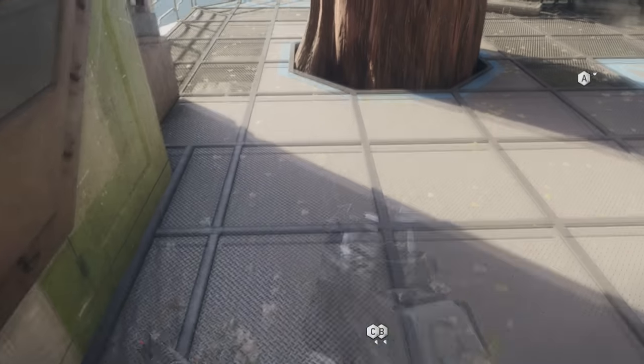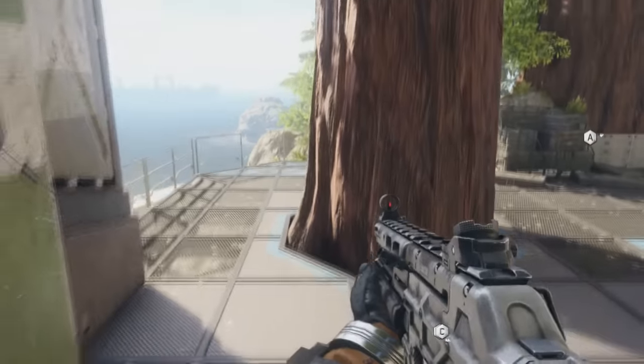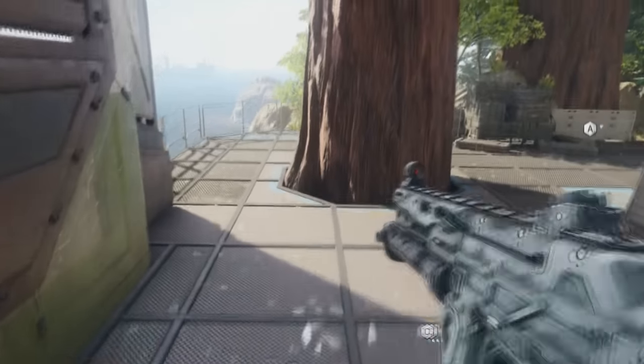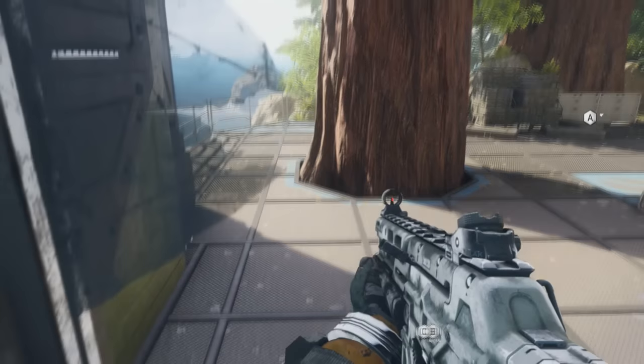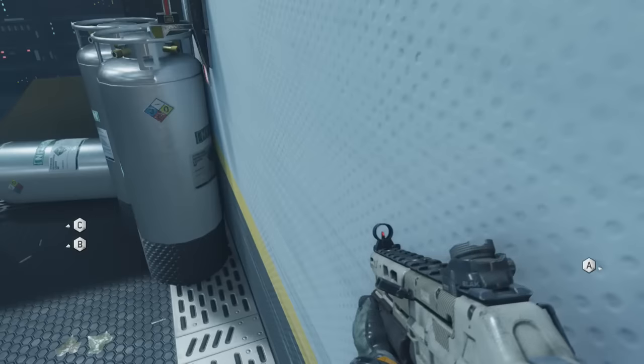So how to do the backwards mantle glitch is you need to jump over or off of a ledge and before you touch the ground you have to hold back on the left analog stick and tap the boost button. If you do this correctly, it will actually wall breach you in the wall next to this windowsill that you see that I'm in right now.